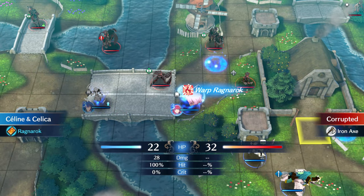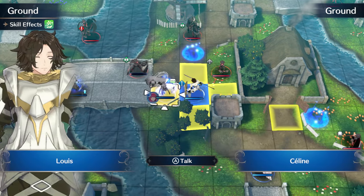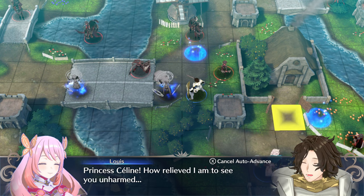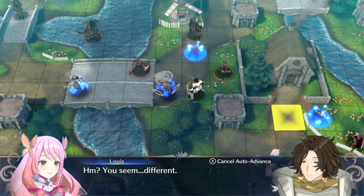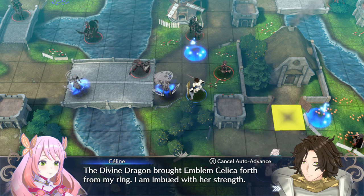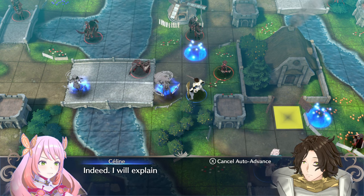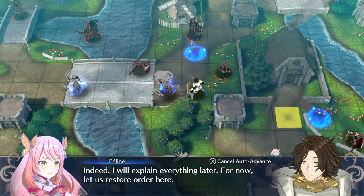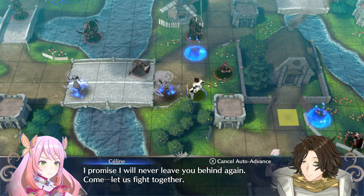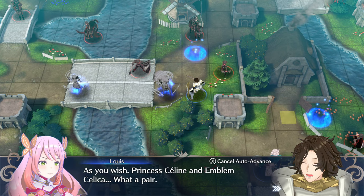She did promise to save her retainers after all. As Selene warps over, Lui naturally reunites and talks with her. Let's take a moment to enjoy this heartwarming conversation. Lui: 'Thank goodness!' Selene: 'Princess Selene! How relieved I am to see you unharmed!' Lui: 'You seem... different.' Selene: 'The Divine Dragon brought Emblem Celica forth from my ring. I am imbued with her strength.' Lui: 'Pardon? The Divine Dragon is here?' Selene: 'Indeed. I will explain everything later. For now, let us restore order here. I promise I will never leave you behind again. Come, let us fight together.' Lui: 'As you wish. Princess Selene and Emblem Celica — what a pair.'